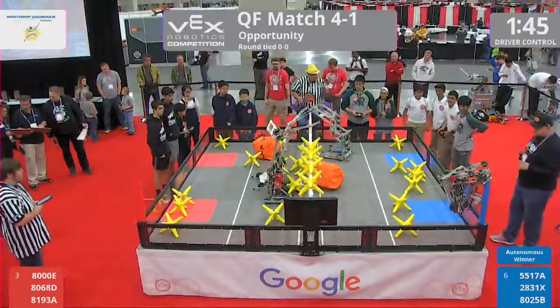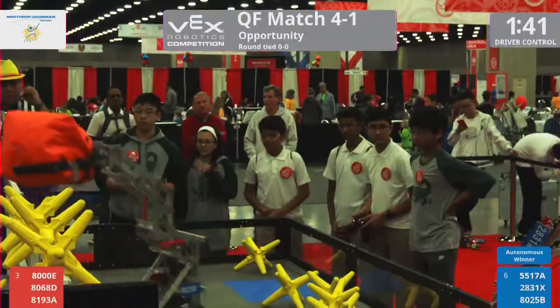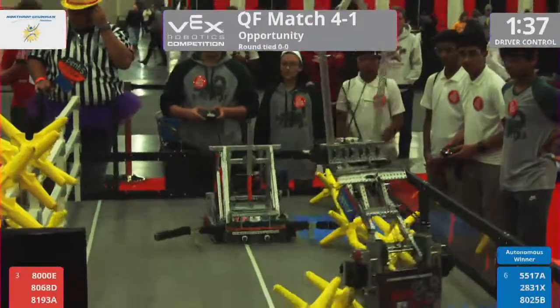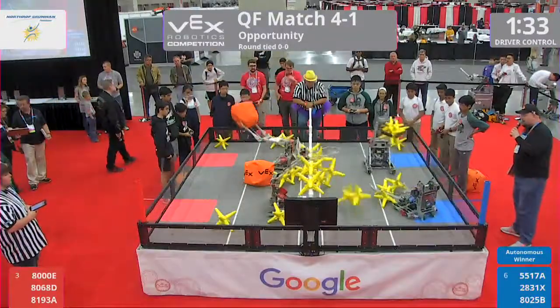3, 2, 1, go. So we'll see how quickly 28-31-X can get down. This is what matters — they're up and running, not a whole lot lost there. As a matter of fact, both cubes over on the red alliance side. This is alliance 3 versus alliance 6.